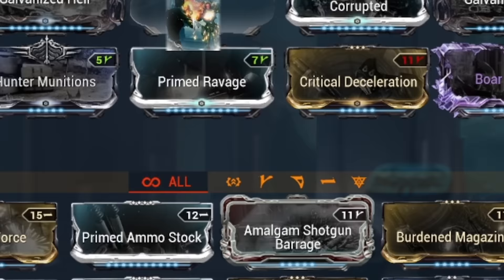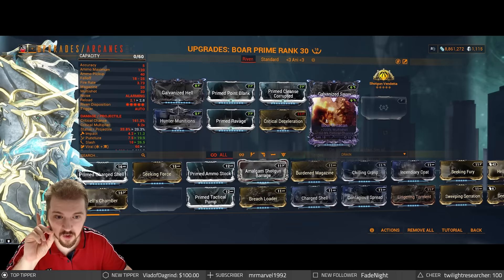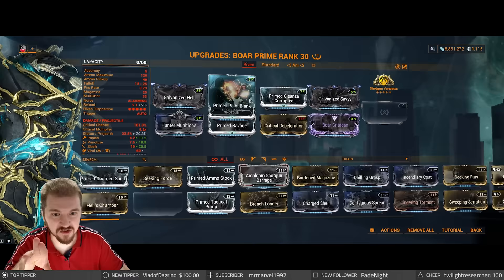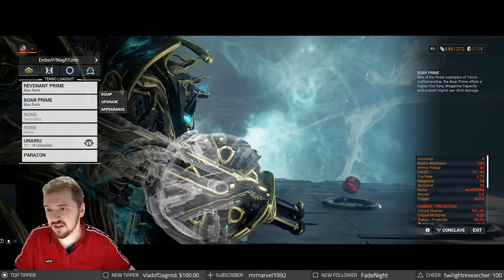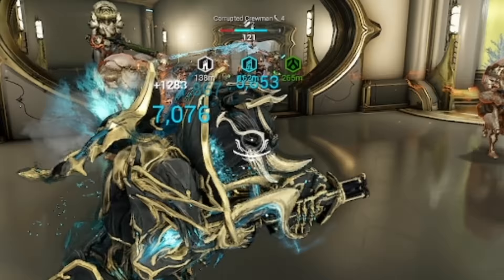I'm gonna be getting Vital from the Panzer Vulpaphyla and go like this. I don't need Merciless — I've got more than enough. Here's another build for you: since I've got plenty of damage from Point Blank, you've got Savvy, and I can use Vendetta. All I gotta do is remember to be within 5 meters of the target, get Vital from an Epitaph or something like a Panzer Vulpaphyla. This should be even juicier. Let's see what the weapon can do in Steel Path against Corrupted level 120. This will be a survival, and we're also gonna be having an Acolyte test.